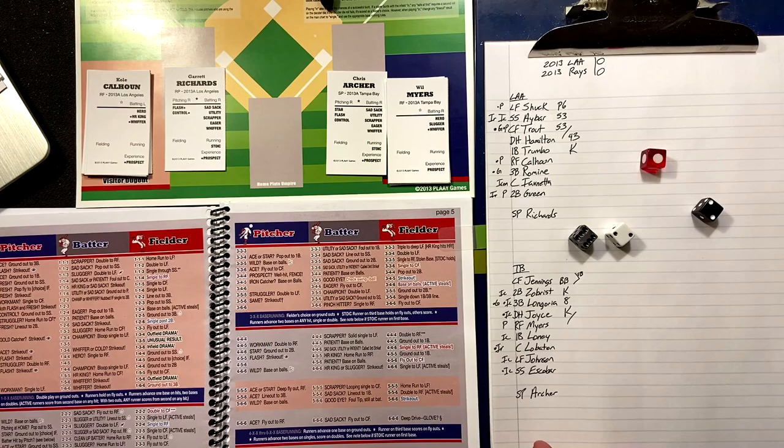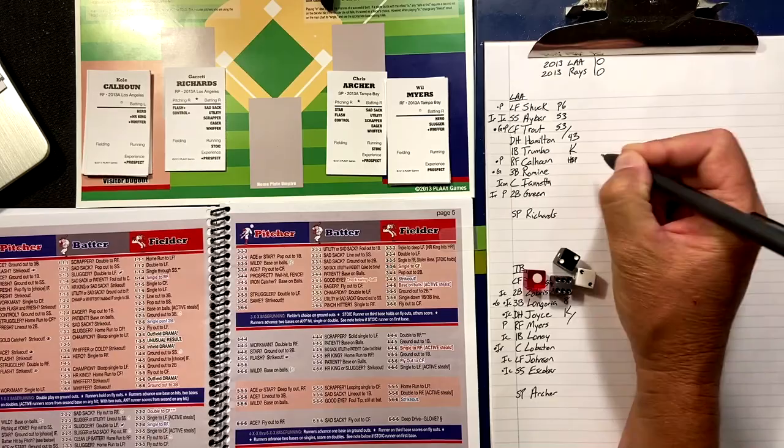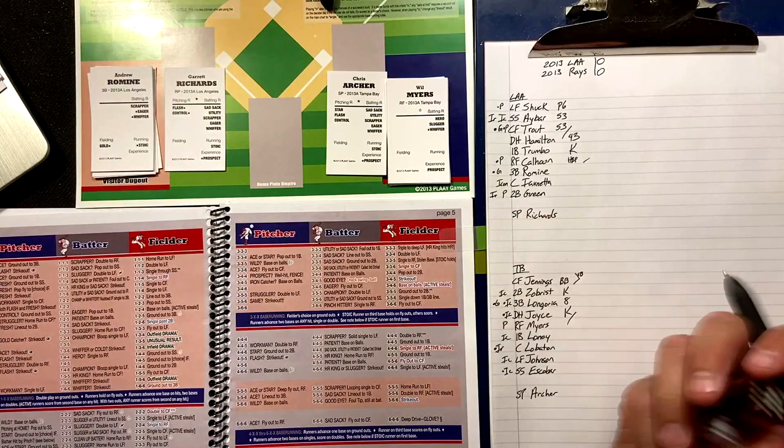Cold Calhoun — two-two-six — batter hit by pitch. Decider die says yes, he is hit by the pitch. So Calhoun aboard with two down brings up Romine.